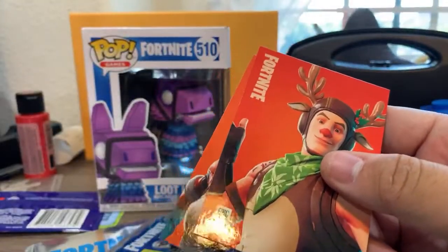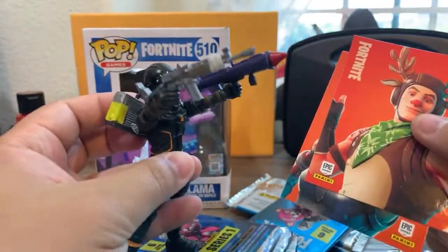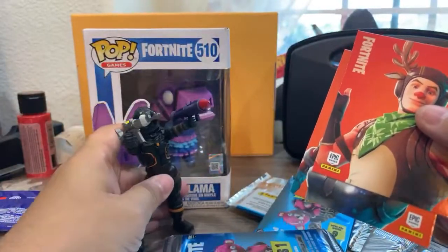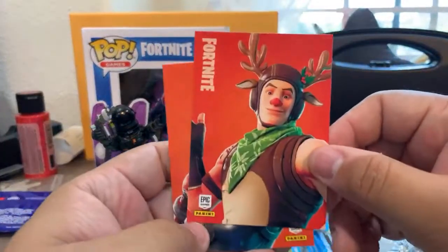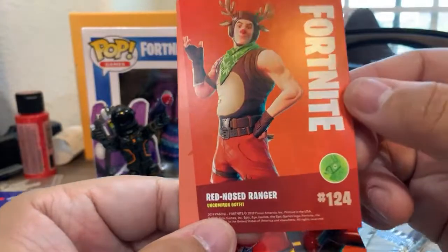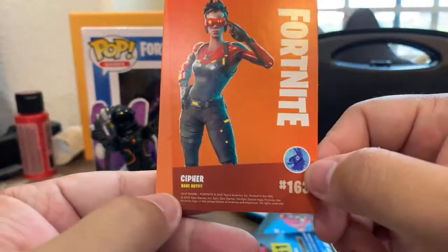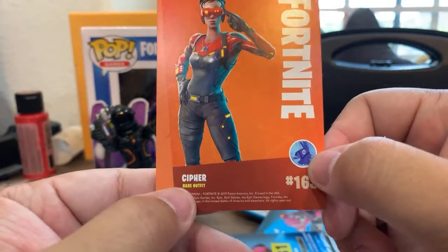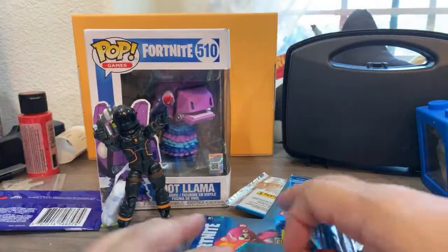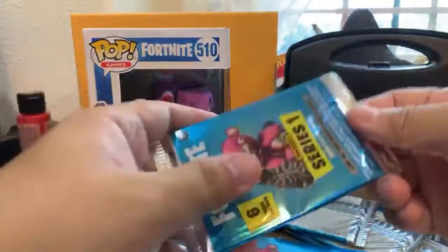Let me show you this toy that Jamie got — it's a Dark Voyager character. And these reindeer cards from Danny and Grace by Sports Cards — these are new. This one is uncommon; it's got a green color, so that must be the next level up. I'm looking for a holographic card. This one is blue, so blue must be rare — 'Rare Outfit.' You have the Omega toy here, awesome.